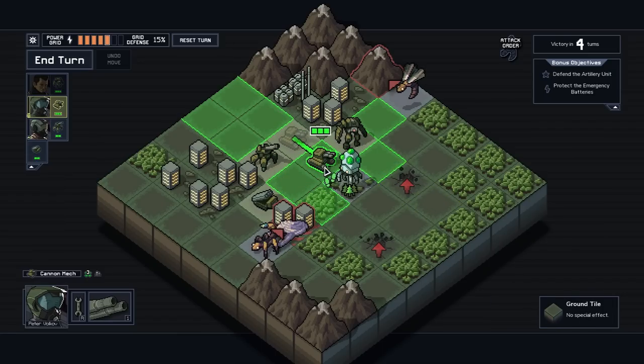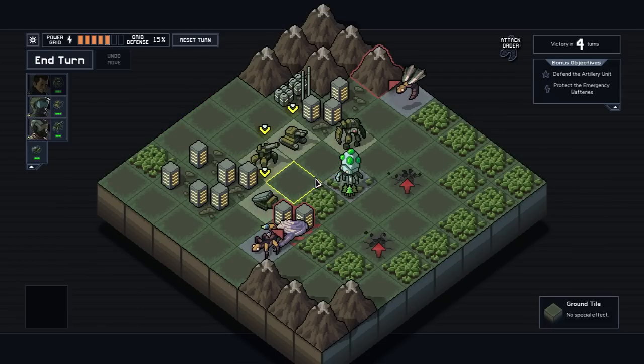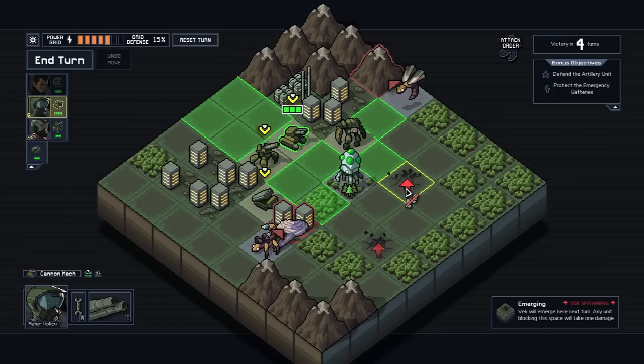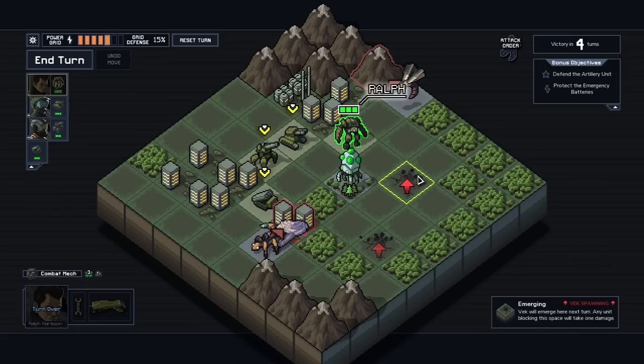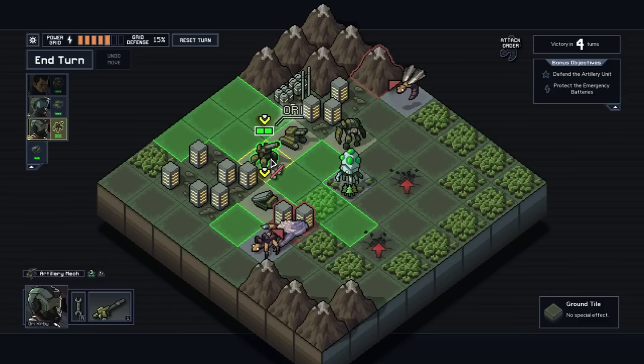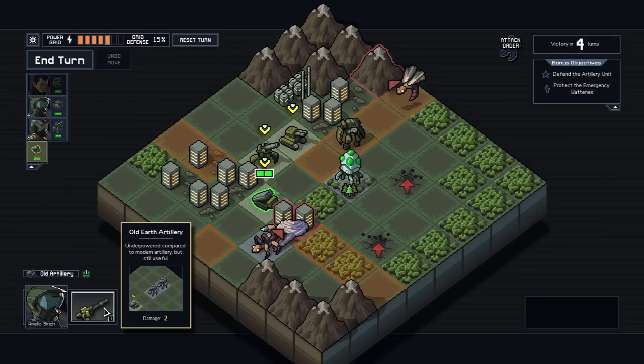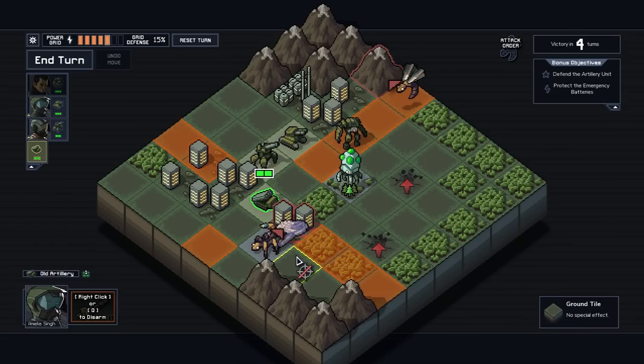A lot can happen in one turn, and it's very easy to kill enemies - and actually fairly easy to get killed as well. These are going to be enemies popping out of the ground, and new enemies appear every single turn. You can stand over a spawn point to prevent them from showing up that turn, but it does deal damage. This little artillery here is just a unit we normally won't have - it's part of the map - I'm not exactly sure what they can do. Oh, they're just a straight-up artillery.